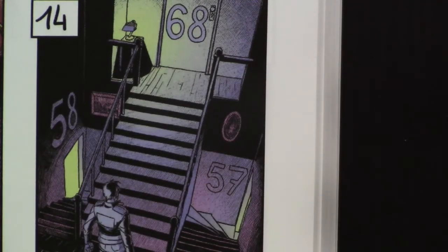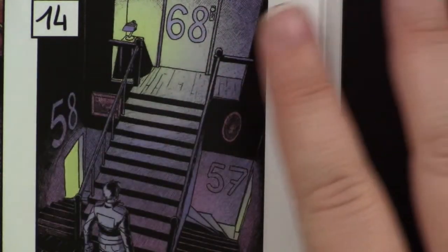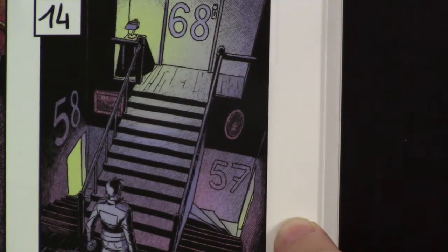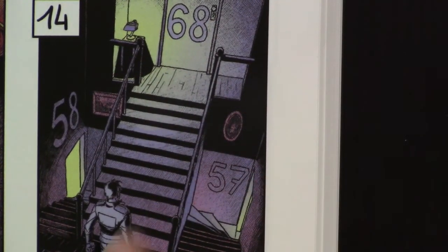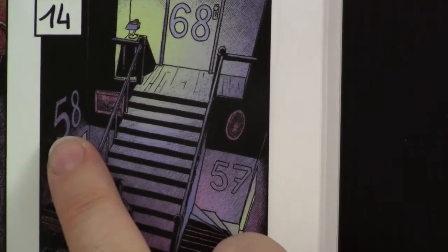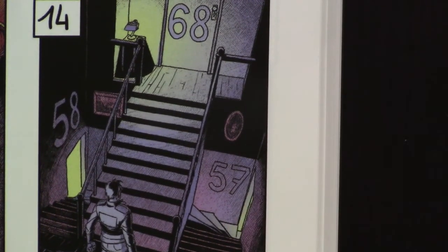To show how you navigate in this game, I'm just going to show you this panel because it doesn't really contain spoilers — it's just some doors with numbers on them. When you are exploring, you'll have numbers to choose from, and each of these is the number of another panel in the book. So if I want to go up and explore this room, I turn to panel 68; if I want to go down, I turn to panel 58; and if I want to go here, I turn to panel 57.